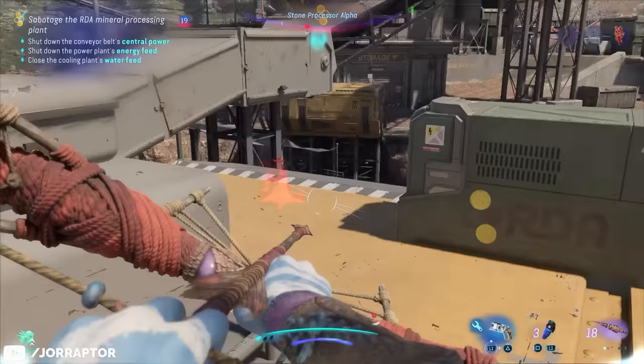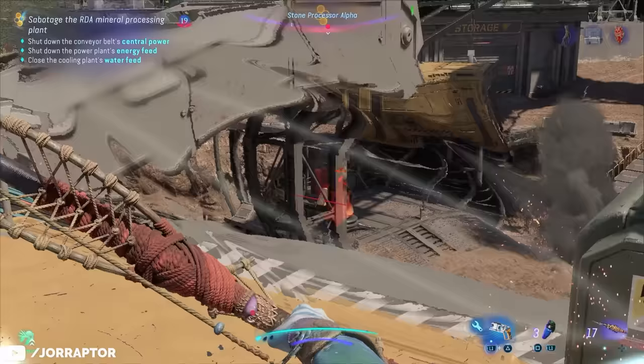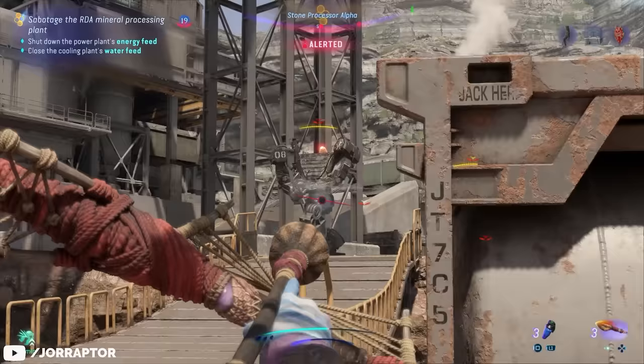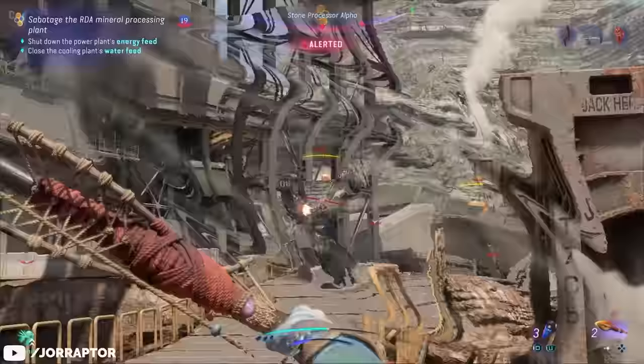Especially in the later RDA bases you will encounter many turrets. This bow is also amazing for picking off scorpion ships from the sky while mounted. It also has fire arrows that can deal an insane amount of damage over time, especially against M-suits.